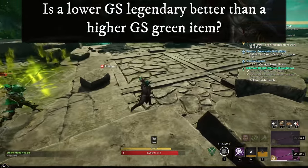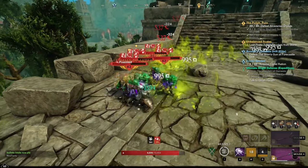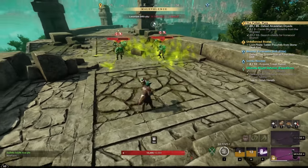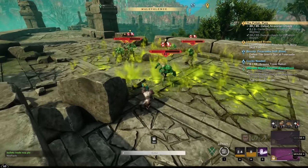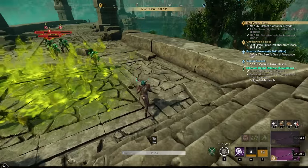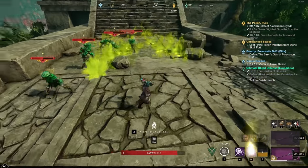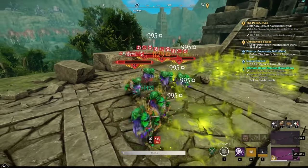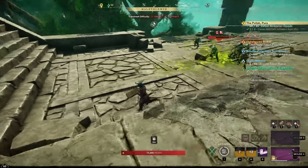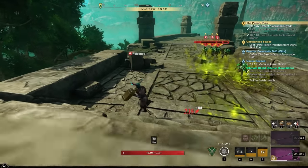Is it better to have a high gear score item or a legendary item? That entirely depends on the stats of the legendary, the effects, how beneficial they are for you, and how much the gear score difference is. Sometimes you will just get higher damage but lose out on certain perks, and that may or may not outweigh each other. When it comes to jewelry, that seems to be a lot harder to farm because it typically doesn't drop from mobs. The most efficient way to get high tier jewelry is currently not to aim for a higher watermark, but rather to look for specific named jewelry or have it crafted — though even crafting high tier jewelry is very, very hard.